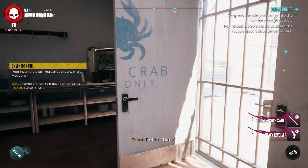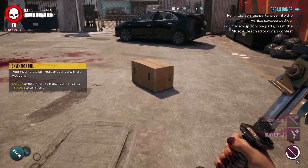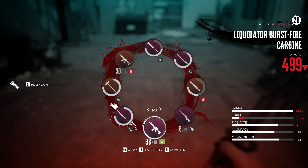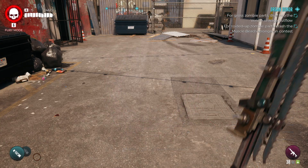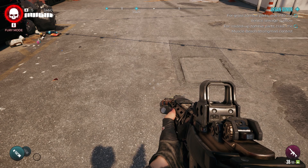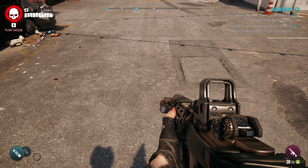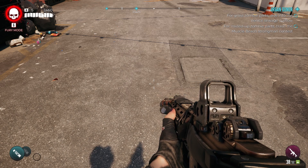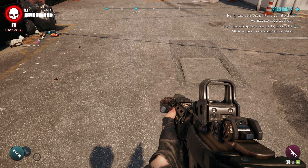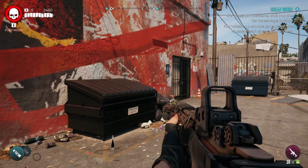I'm going to duplicate this Liquidator Burst-Fire Carbine because it sells for like 10k sometimes. I should mention before I do this: if you scrap the weapon that you duplicate, it will get rid of all of the ones that you have. So don't do that — I found out the hard way and lost a powerful weapon. This method is only for selling them.